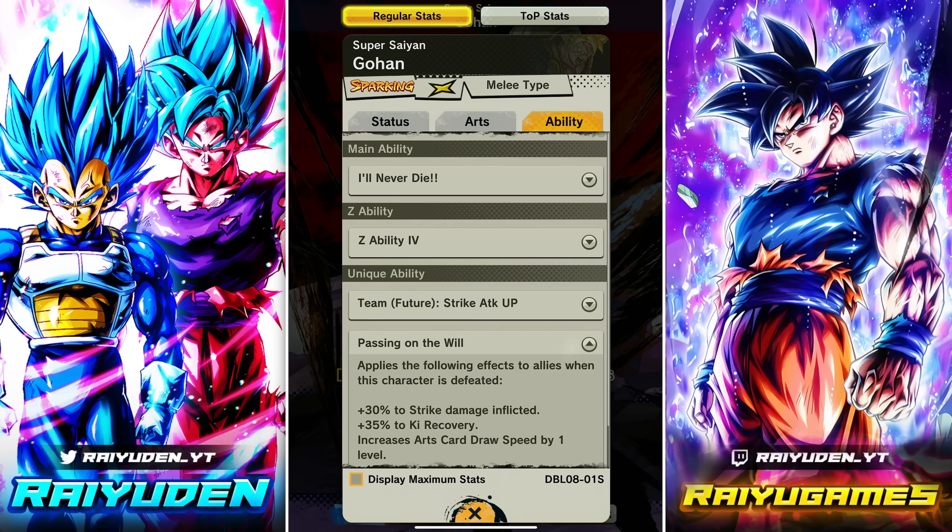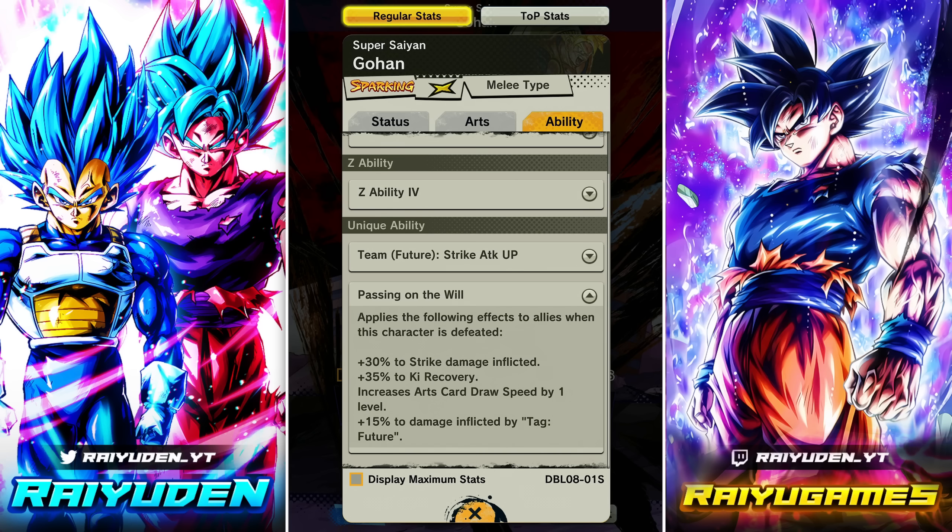I'm pretty sure he's the only guy that dies and gives card draw speed — something that I think the devs were like, 'Hmm, I think this is a little too strong, let's never do it again.' That's why there's no such thing as a new version of the blue Bardock. I think Super Saiyan 2 Shallot comes close, but the tags he's buffing are so niche that I guess they didn't care. Card draw speed buff — insane.